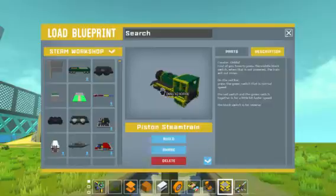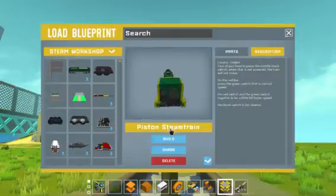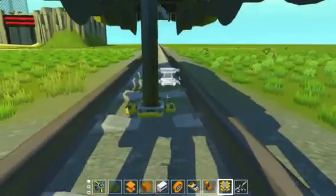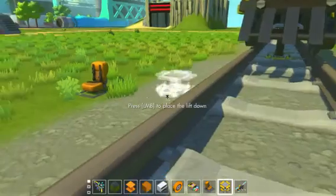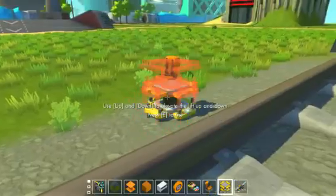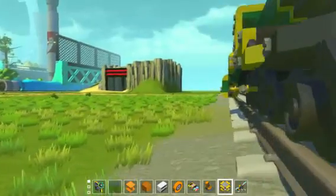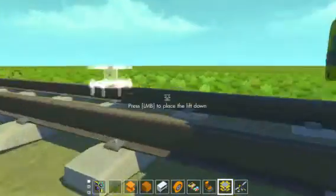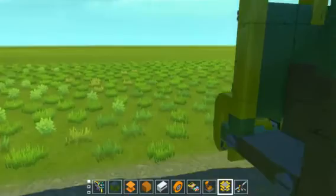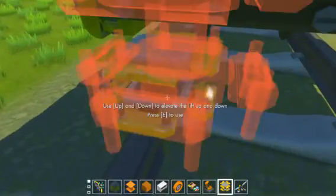Anyways, this is a piston steam train and it's by Didoff. First you have to — those are just instructions, I know how to use this. You gotta make sure that they're lined up with the tracks. The good thing about these tracks is that they are properly aligned — they're an even number — so you have less of an issue trying to get it on the tracks, because the problem with trains in Scrap Mechanic is that they can sometimes lag a little bit.